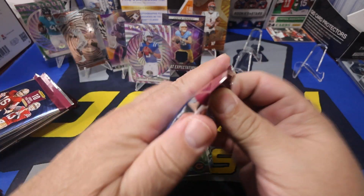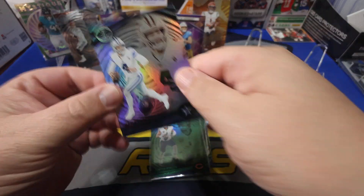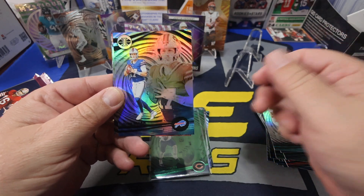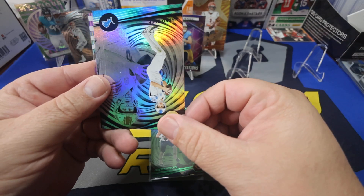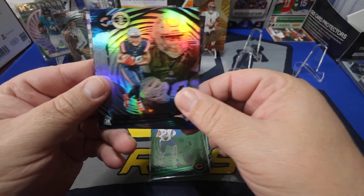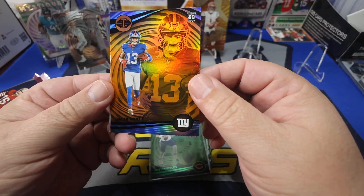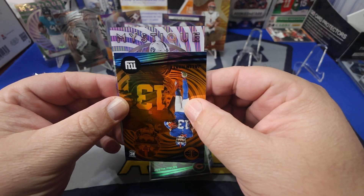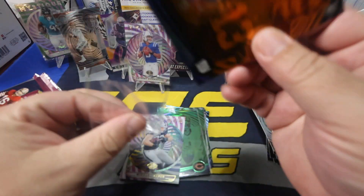Let's see what the man upstairs has for us. Dak Prescott, Tua, Josh Allen, Patrick Mahomes, Derrick Henry, Jared Goff, Stevenson, Rashi Johnson, and on the orange — that is a PC hit, that is Jalen Hyatt. And on the Mystique — that's a Raider — that is Michael Mayer on the Mystique for the base hit.